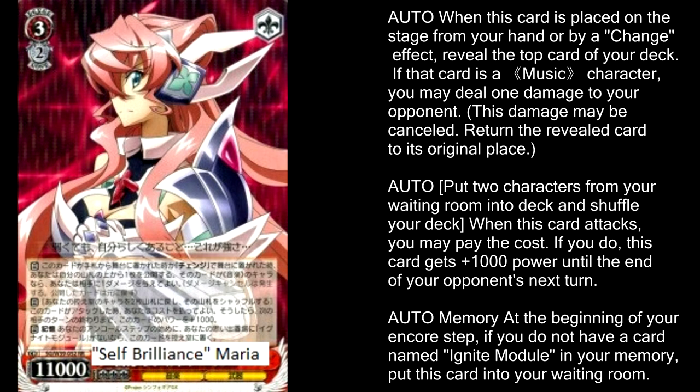Following off that amazing Chris level 3, we have an arguably even better Maria level 3 with Self-Brilliance. When you put Maria in play from your hand or through change, you can reveal the top card of your deck, and if it's a music character, your opponent takes 1 damage. Maria doesn't even want to wait until the battle phase — she just wants you to take that 1 damage right now. With Maria, you could win the game without ever even hitting the battle phase. When you attack, you can take two characters from your discard pile and shuffle them back into your deck to get an extra 1,000 power until the end of your opponent's next turn, though every non-climax card added makes your climaxes further apart.